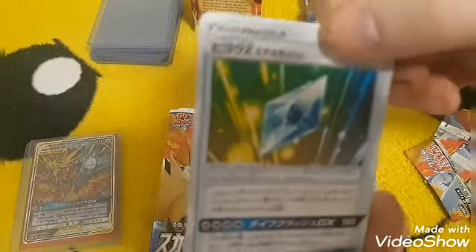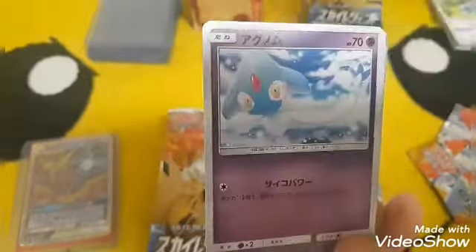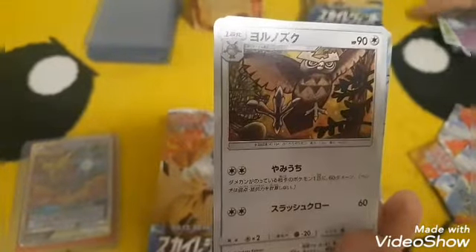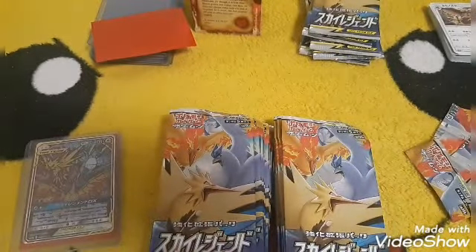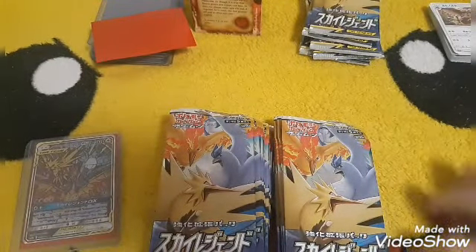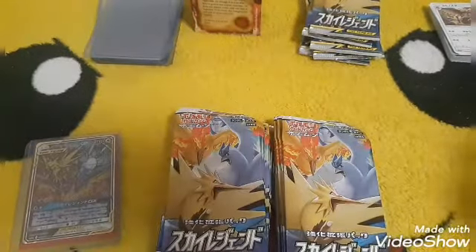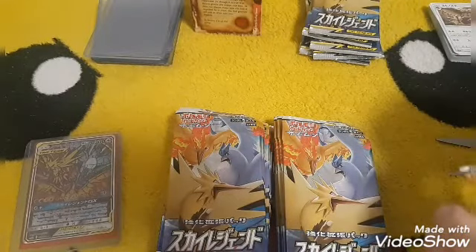Some kind of crystal from Zelda. Noctowl. Oh my god, another secret rare — which I think is a Naganadel doll, if I'm not mistaken, correct me if I'm wrong. Two secret rares in this one box — if you ask me that's a pretty good box right now!